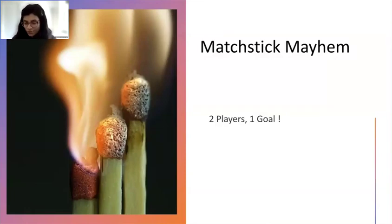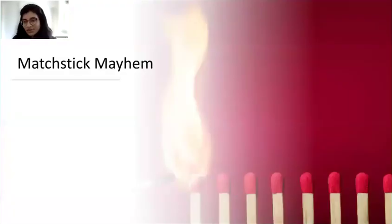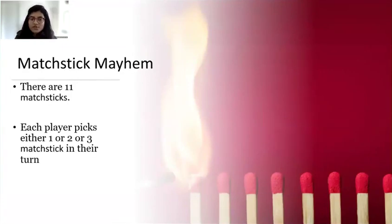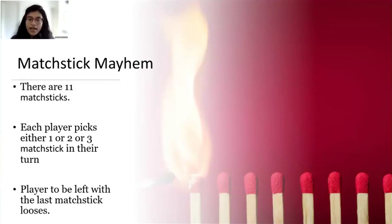There are going to be two players and one goal is just to win. So what's the game? What's the rule of this game? There are 11 matchsticks in front of you. There are two players and each player will pick either one, two, or three matchsticks in their turns. One by one, people will take turns. And the player to be left with the last matchstick loses.